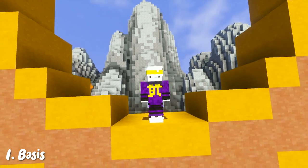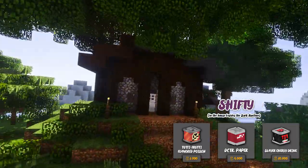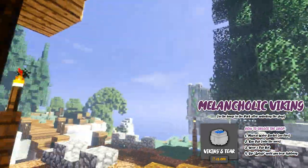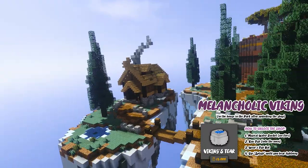Here's a quick rundown of the NPC locations to find these items. The Shifty has his bar right beside the auction house. The Bartender has his one right across the street from B's shop. And lastly, the Melancholic Viking has his shack over at an island in the park, which has to be unlocked by a couple of simple steps.